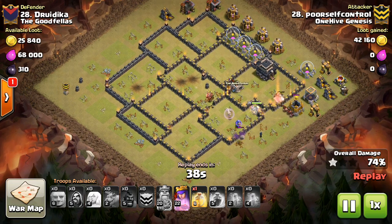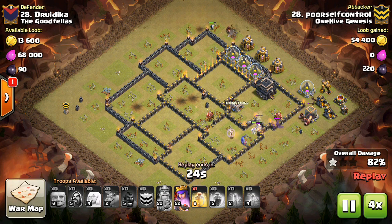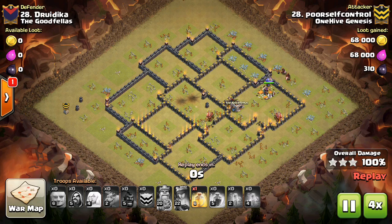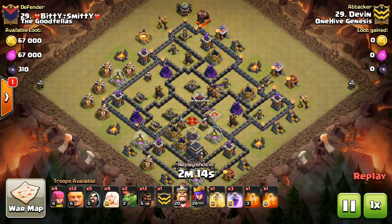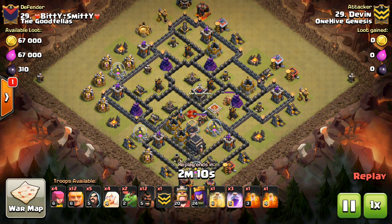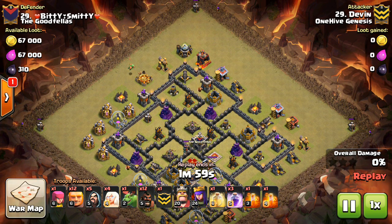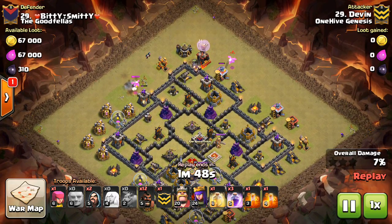So that's four different changes. We'll talk about them through the perspective of each town hall level. Starting with Town Hall 9 — only really two of these are going to affect Town Hall 9. That's the cannon damage increase for levels 11 to 14, since level 11 is the first level at Town Hall 9. Honestly, I think this is probably a good change — anything to nerf ground attacks a little bit at Town Hall 9, because I think they're still pretty powerful. This isn't the best solution to bowler-based attacks, but it does help a little bit and gives a little more balance back to air attacks.